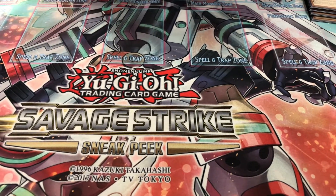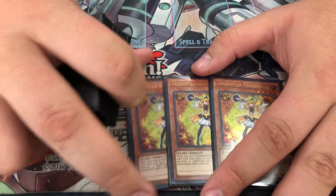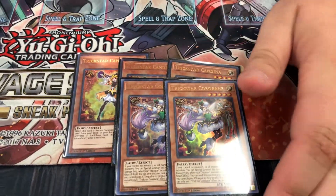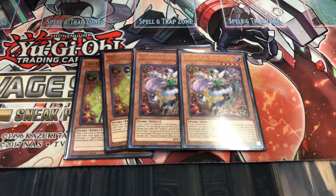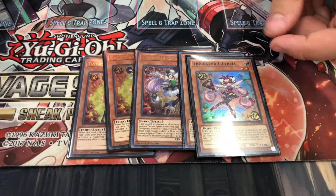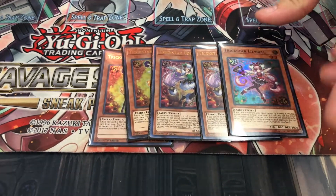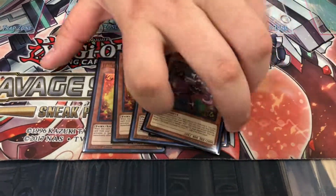On to the first engine of the deck: Trickstars. Triple Candina to search out the Double Corbin — she's basically a free summon from your hand if you have only Trickstars or no monsters at all. And then you can also put in Lily Bell as your other free summon from your hand when she's searched. She gets to add back your Trickstar cards when she attacks and deals damage.